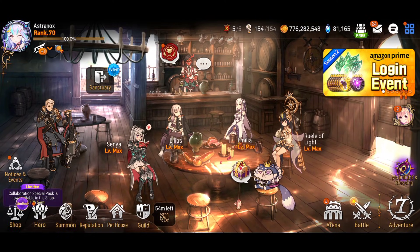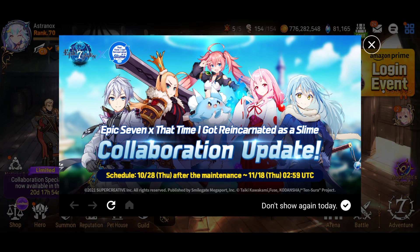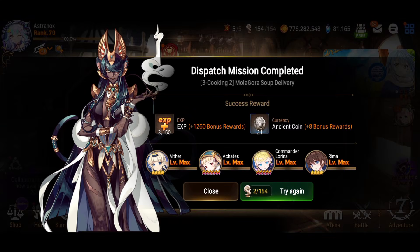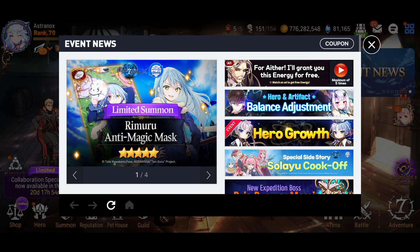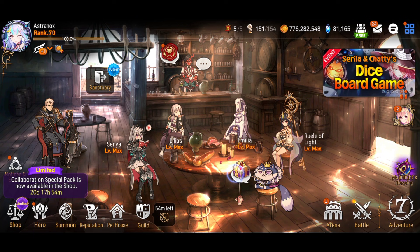Starting the Rimuru summons — going for Triple S. I think I have enough bookmarks for that. The seven-day login gives artifact on day six and Shuna on day seven, with other rewards before that. To redeem the gift code: swipe right in-game, go to Event News, press Coupon at the top right, enter the code, and press OK.